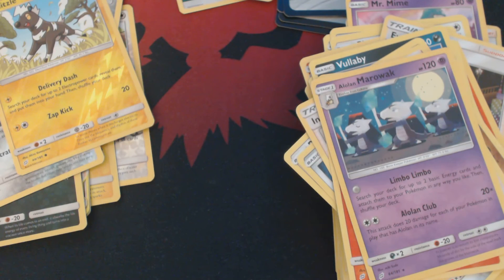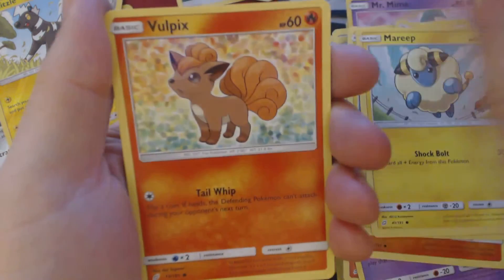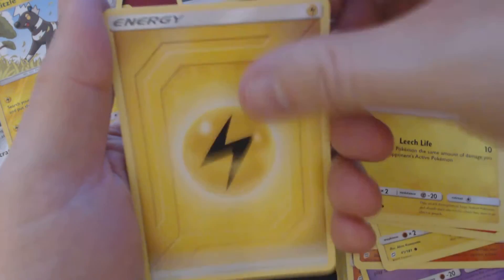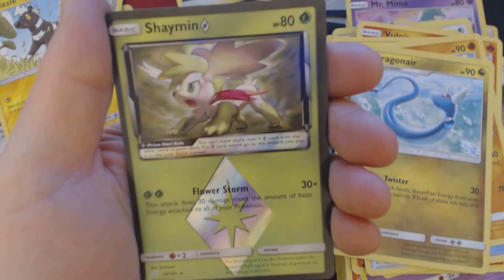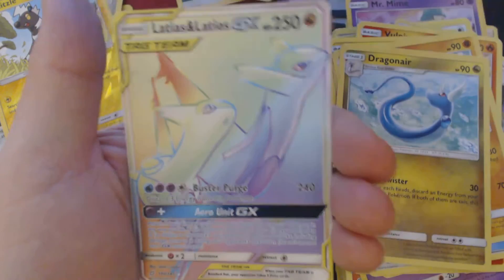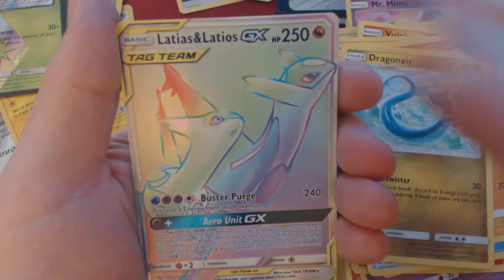And now for our final booster pack — something interesting this way comes, and I felt something interesting in there. Got a Litten, an Emolga, a Mareep, Vulpix, Joltik, Electric Energy, Dangerous Drill, Hitmonchan, Dragonair, Shaman Prism Star, and... I'll take a second Rainbow Rare in a box — thank you very much. Latias and Latios GX.